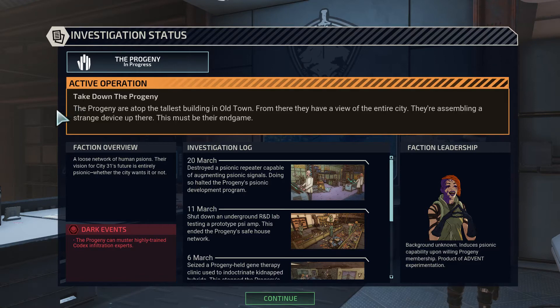I believe this means a takedown is the final stage of a faction campaign. So I believe the next time we do a story mission — the actual story mission itself — we'll end our campaign against the Progeny and then we'll go take on another faction of criminals. That's cool.